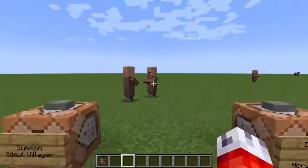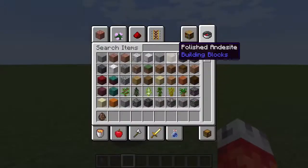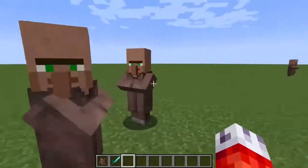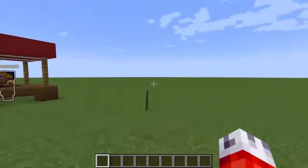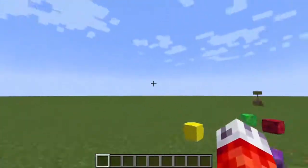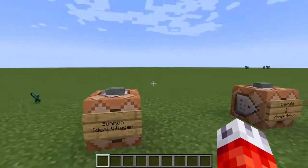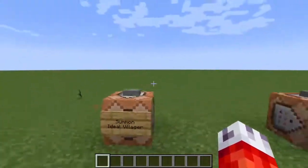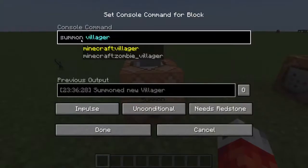These guys are going to get a little annoying, so just bear with me - I've got to get rid of these guys real quick. Don't worry, it'll be quick. Now that all of those villagers have relocated to a nearby village over the flat plain over there, we can start talking about what we actually need to do to make an ideal villager for modifying. The default villager runs around, and that is how they appear even when you summon them with the summon command.